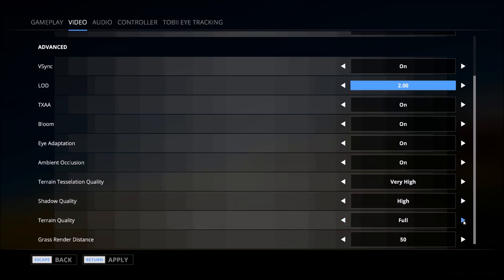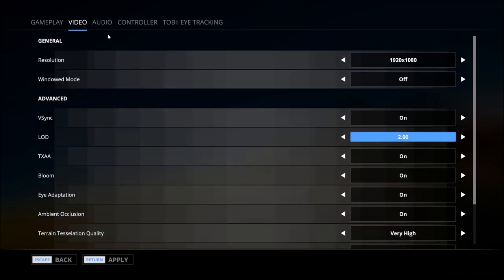Terrain quality is interesting because there are no adjustments — full is your only option. Then we get down to grass render distance, which is one of my disappointments so far. The maximum is 50 and the minimum is zero, and I really couldn't tell much of any difference between the two. In these types of games there's normally a circle around you where things render at a higher quality level, and beyond that it starts to diminish. In this game that circle seems to be very small, and even making this adjustment doesn't seem to do a whole lot.